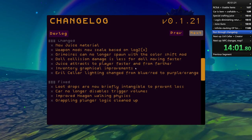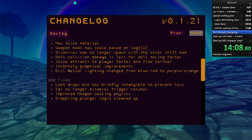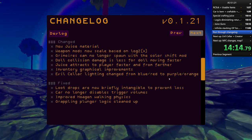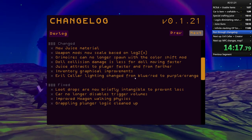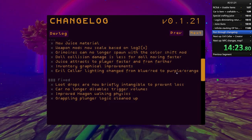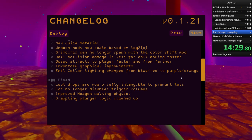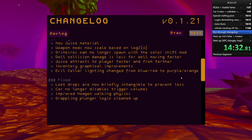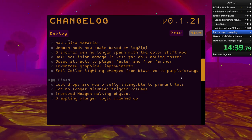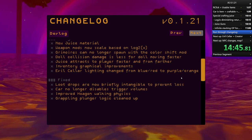Inventory graphical improvements - I added a little wobble to inventory items to make them look cooler, and you can now see the items from new angles, it just looks better. I'm going to be working on the evil cellar pretty soon. The creator boss fight definitely needs work, and I have a lot of really fun ideas I want to apply to that, so look forward to that coming up pretty soon.